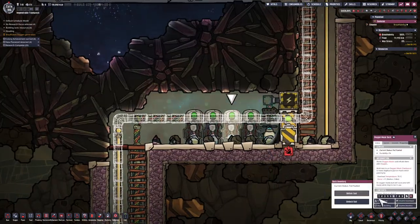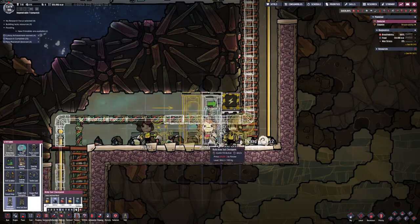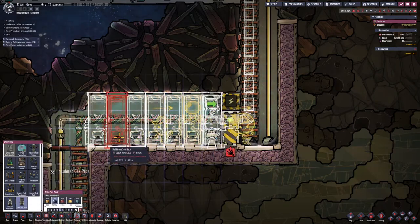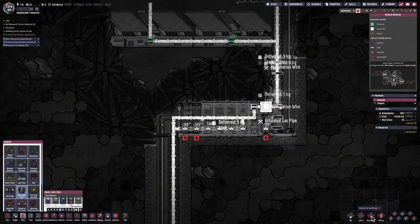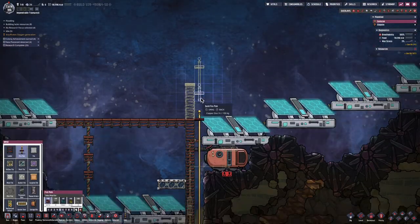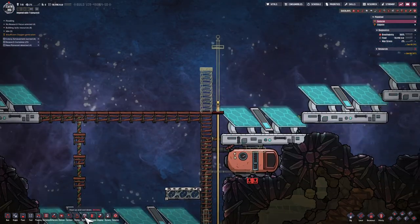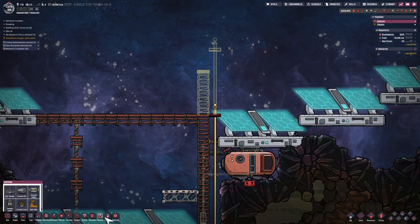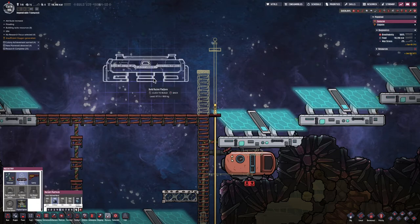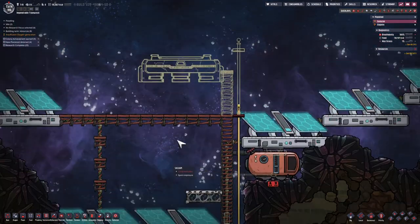Next I'm replacing the gas masks with Atmos suits, and that's going to give us a huge advantage for space exploration as our duplicants are going to have access to more oxygen as they explore a new world. Next I'm going to build a rocket platform. A rocket platform is going to allow light to go through it, so I'm going to keep the solar panel that's underneath it, but I want a good clearance zone underneath it so when a rocket takes off the heat from it is not going to hurt the solar panels.